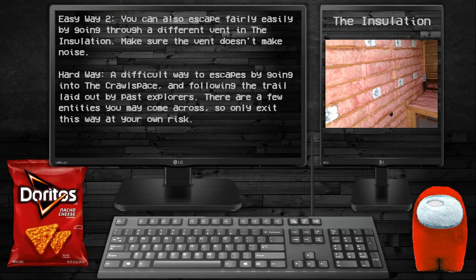Hard Way: a difficult way to escape by going into the Crawlspace and following the trail laid out by past explorers. A few entities may be encountered, so only exit this way at your own risk.